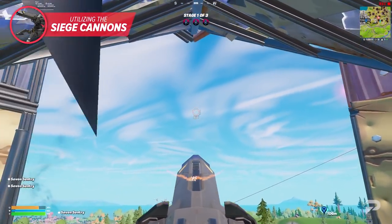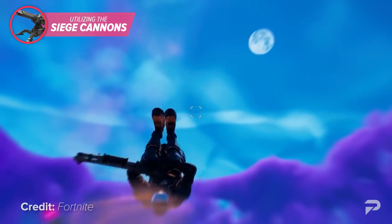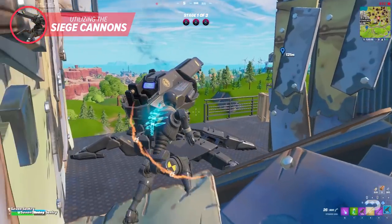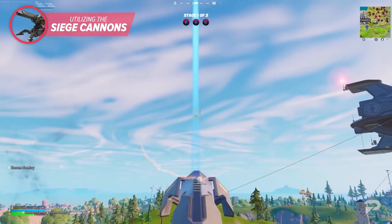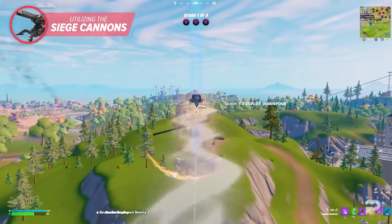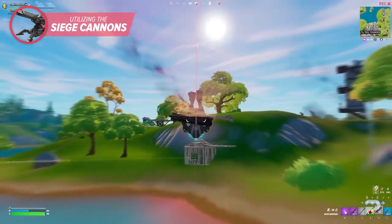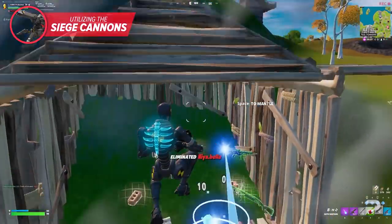The best way to use these, however, is by cannonballing yourself. If you place a location marker on an opponent's box and load yourself into the cannon with your crosshair at the proper height, you can launch yourself directly into their box. This is going to automatically crack their shield and give yourself a super easy kill. Players will have no way of preventing this and will be completely caught off guard.